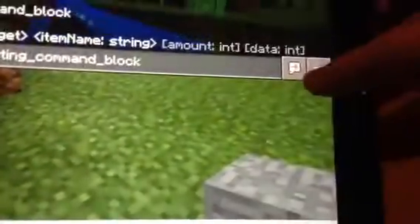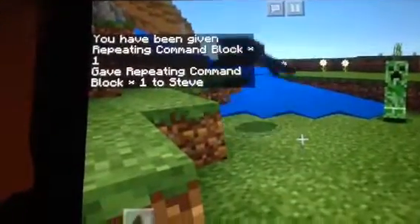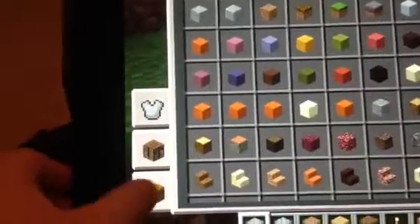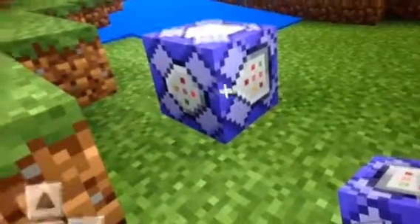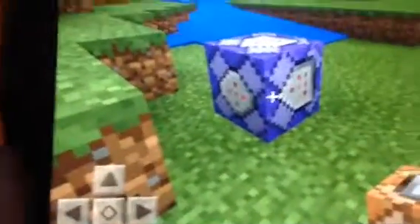Then type 'command_block' and hit the little arrow to confirm. It'll say you have been given one repeating command block. Go into your inventory, tap on the chest right there, and you'll see the repeating command block appear.